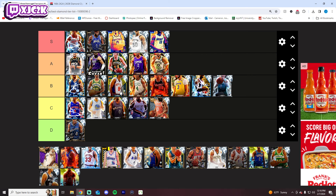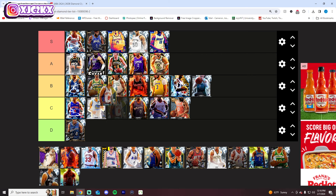Latrell Sprewell — same thing. He's fine at shooting guard, but not special at all. He's missing too many key badges. I don't think he's any better than A Sarr or Thompson. I'd say he's probably C tier — that's totally fair. He's not anything special at this point.